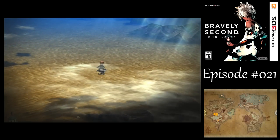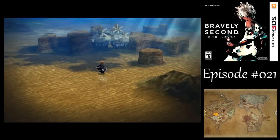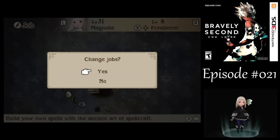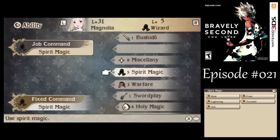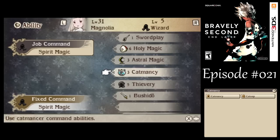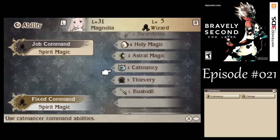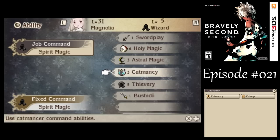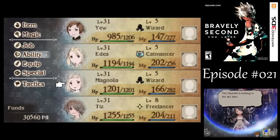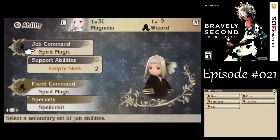I am heading back to Anchime, but only just to teleport somewhere else. After that battle, we got up to level 8 Freelancer for Magnolia, so she got JP Up as well. I want her to go back to being Wizard and equip the proper secondary abilities. It doesn't especially matter - I'm not going to use Holy Magic because I need to save their MP for attacking enemies. I could go with Thievery or something for Steel Mind, but we don't have Cat Mancy yet.